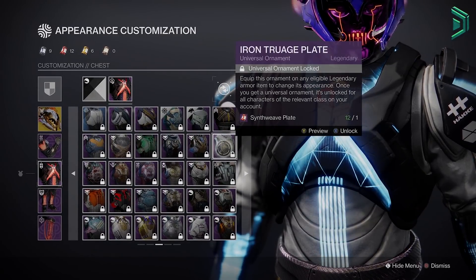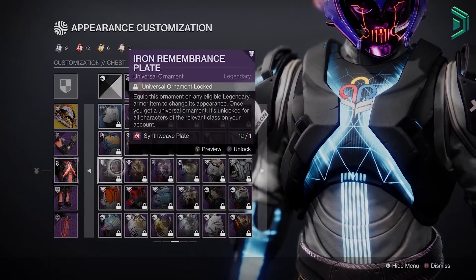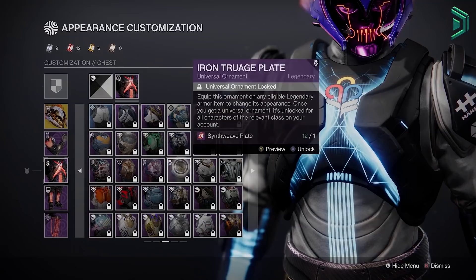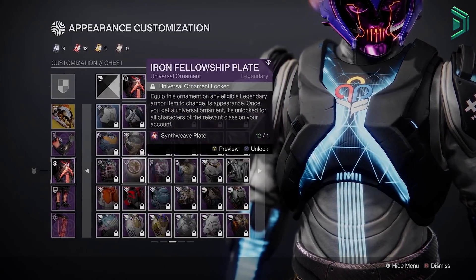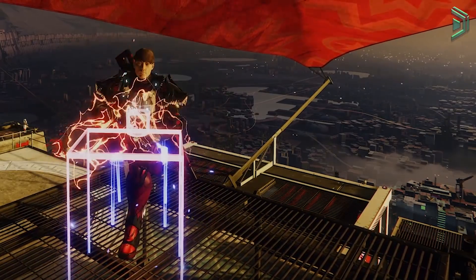You can use the ornaments for Iron Banner, so if you have the materials to unlock them, you should unlock these Iron Banner ornaments and equip them on your gear before you start playing Iron Banner, as doing so will massively help you rank up in the Iron Banner faster to get that new seal this season completed quickly. So guys, keep farming and I'll see you in the next video.